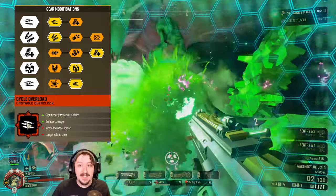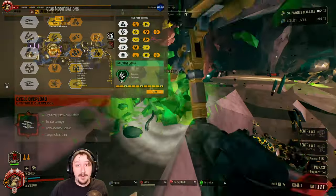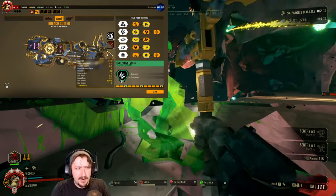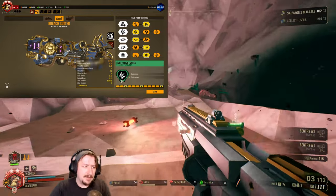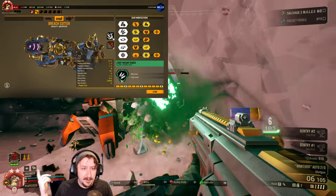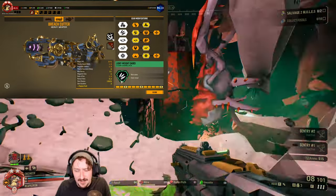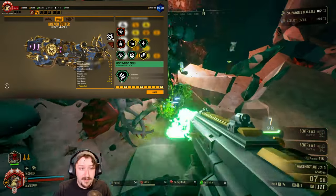There are quite a few options for the secondary. A longer range option would be good. I'm actually going to be taking the Breach Cutter with Lightweight Cases — this is probably one of the best overclocks for the Breach Cutter just because you get more ammo for it. You can kind of build the Breach Cutter however you'd like, and we do have quite a few options.